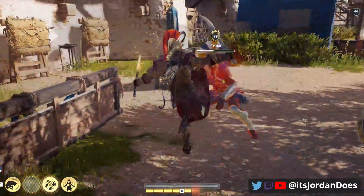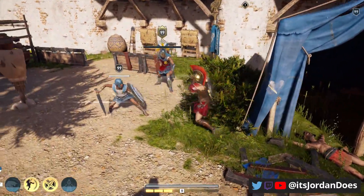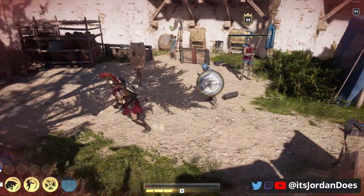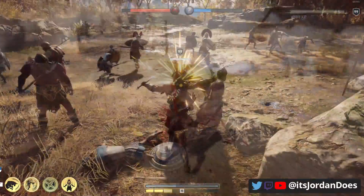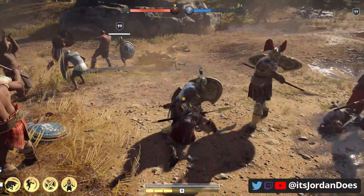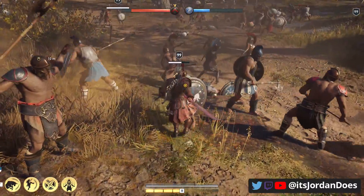You can acquire the Spartan War Hero set by finishing the Peloponnesian League cultistry. Its legendary bonus is 50% damage with warrior abilities. This makes the Spartan War Hero set perfect for players looking to deal more damage with their warrior abilities and who are very excited about how often they use warrior abilities. This is the perfect set for you.